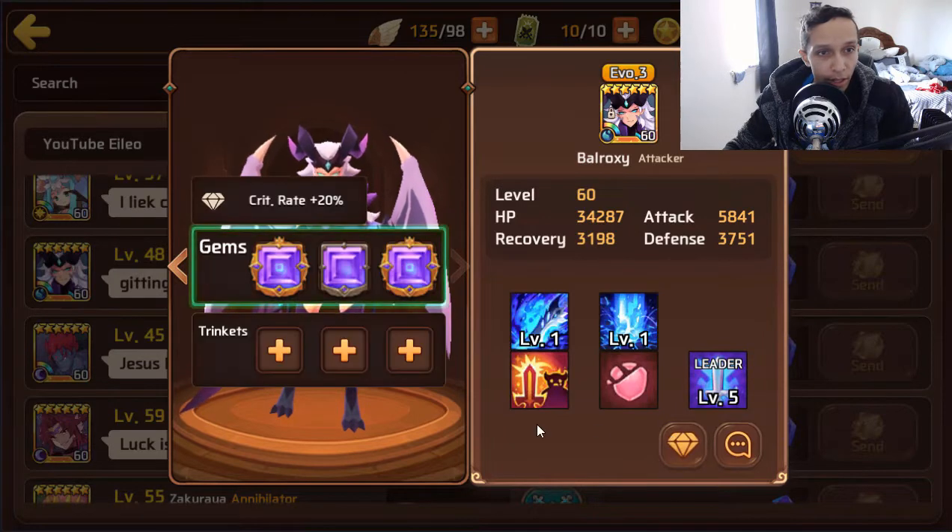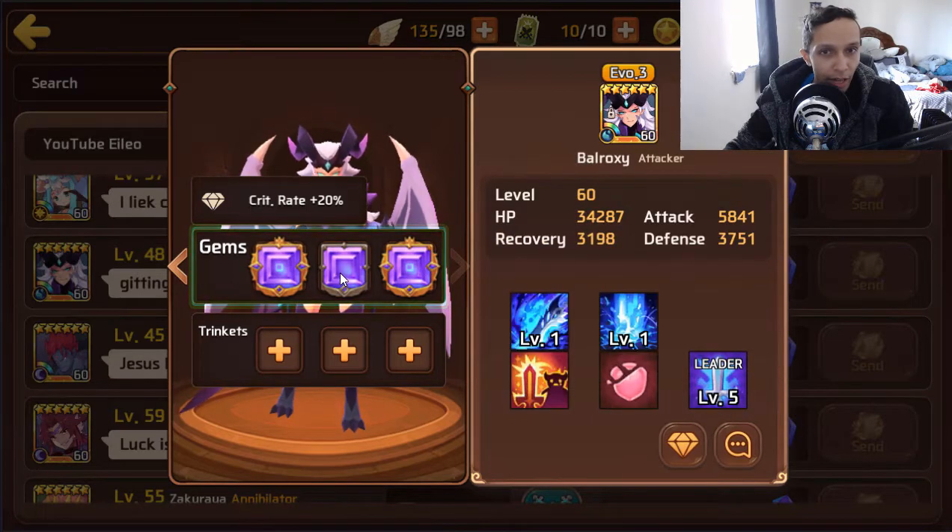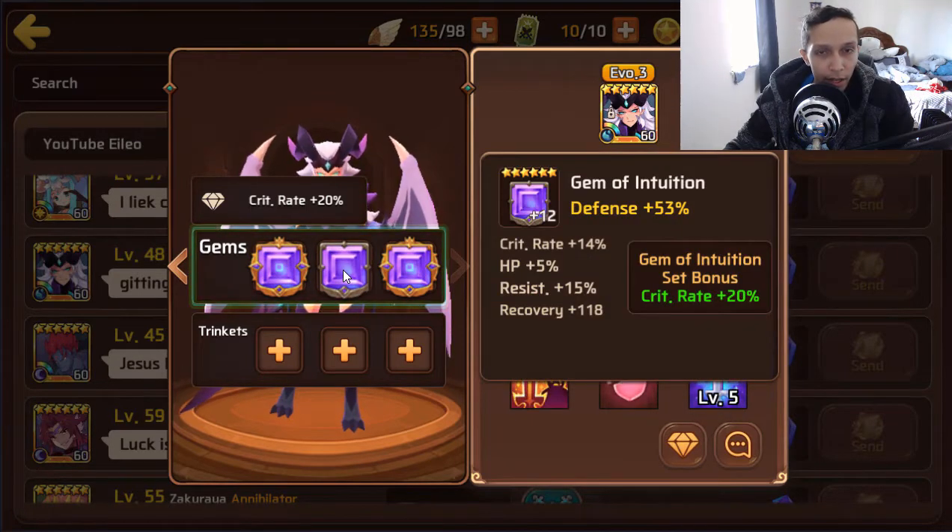Let's take a look at her gem set real quick. She is on an intuition set to maximize her DPS, which is fine. Crit rate subs aren't the best, but she does have attack percent in there. She is level five variant as well and evo three. She also has a defense gem with some crit rate on it and some resist — this gem's fine.